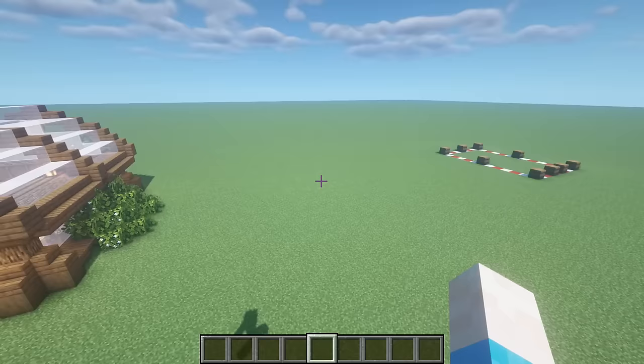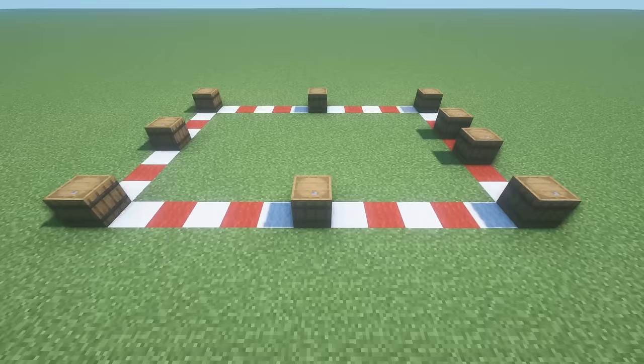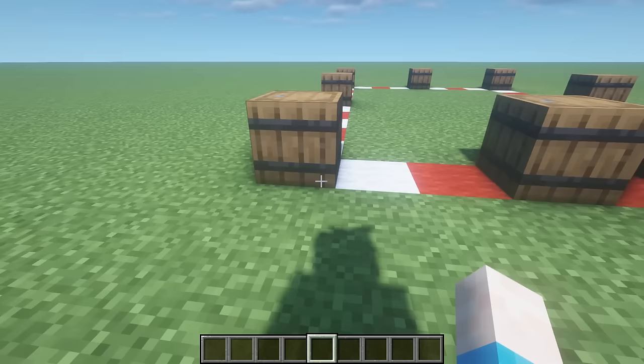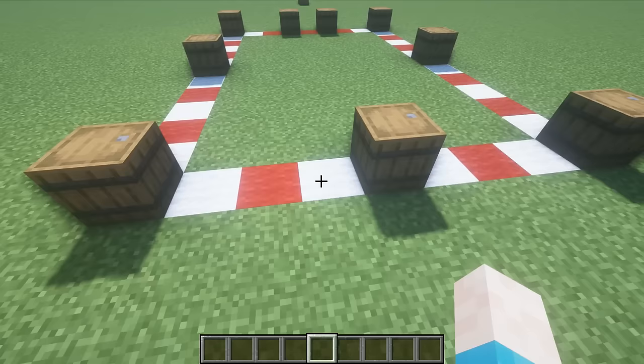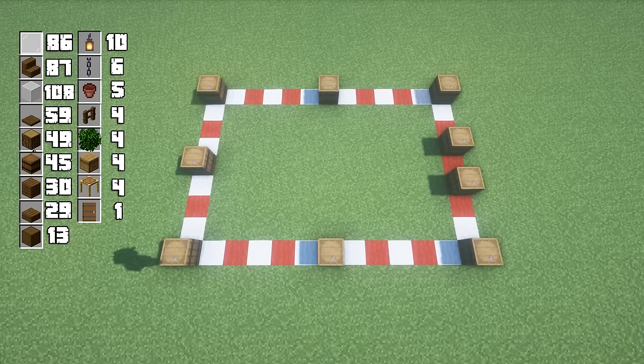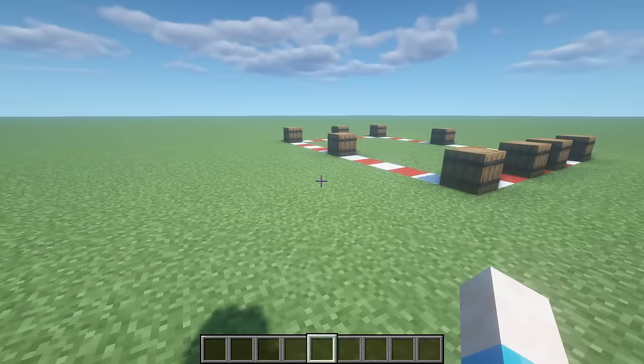Just over here I'll show you the layout before we start this build. As you can see we've got barrels placed down for everything. Starting from the front: a barrel, then two gap, then a barrel, then a space, then a barrel, two gap, then barrel. On the side: barrel, five gap, barrel, five gap, barrel. On the back: barrel, three gap, barrel, three gap, barrel. I'll just freeze it here — pause now and count out the wall and how much is in between.